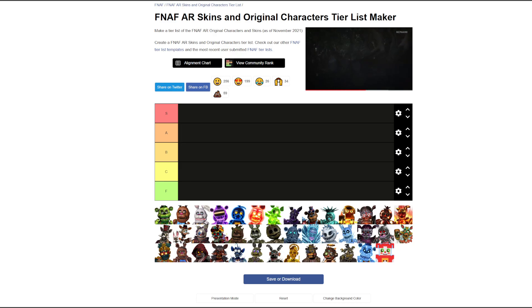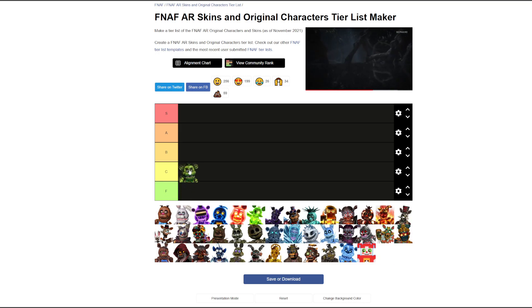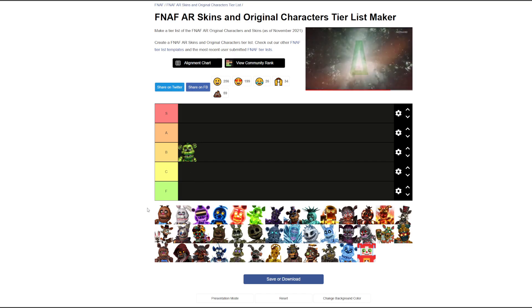First off, we'll start with Shamrock Freddy. B tier personally — he's green, I don't want to give him A tier, he's just a recolor. Although he has a golden chain, I think B is fair. He's basically just a recolor.